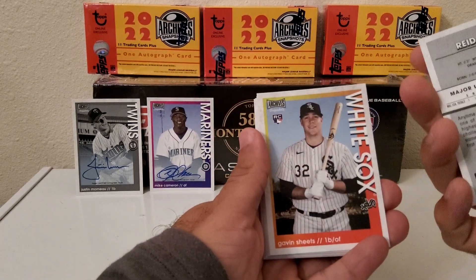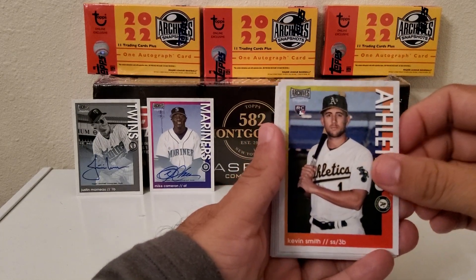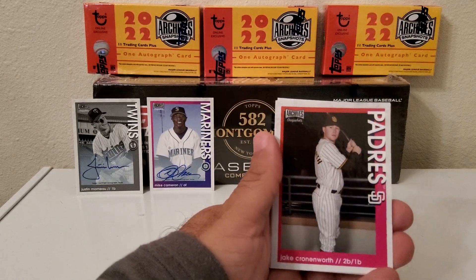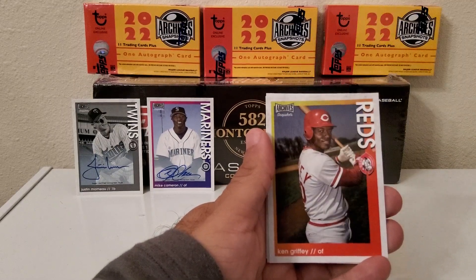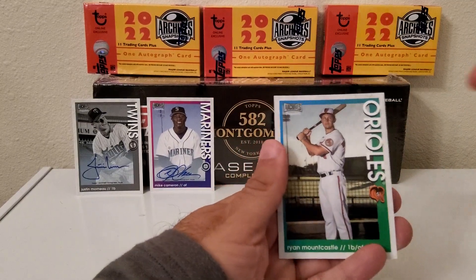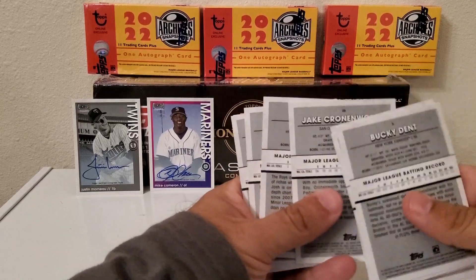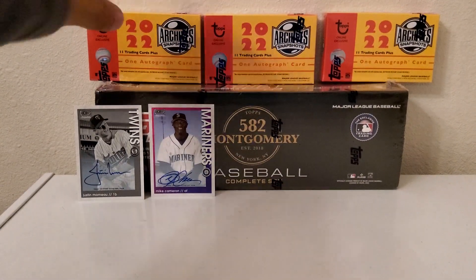Black and white Reed Detmers, Gavin Sheets, rookie card Kevin Smith. There we go — old school Chipper Jones. Not sure if he signs in this or not, that'd be nice though. Jake Cronenworth, Josh Low, Ken Griffey Sr., Brian De La Cruz, and Ryan Mountcastle. Let's see if any of these are numbered — no.